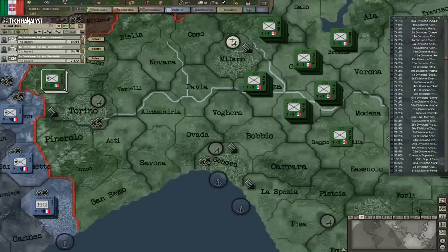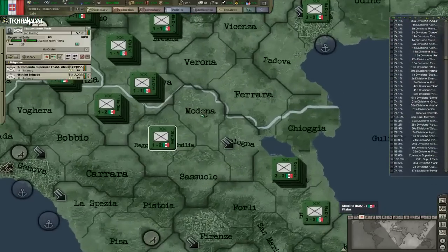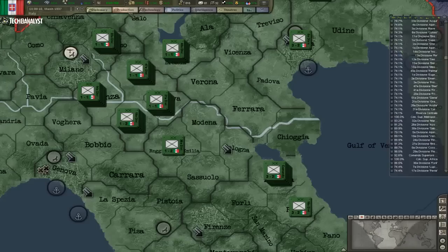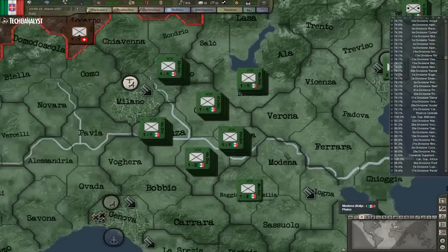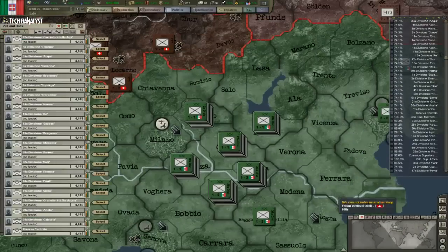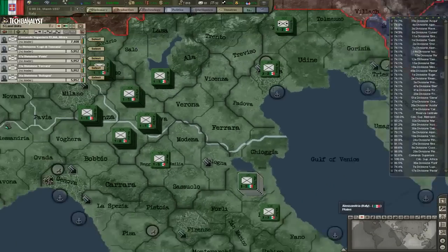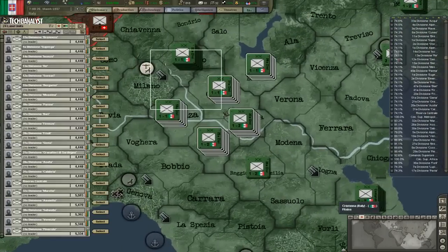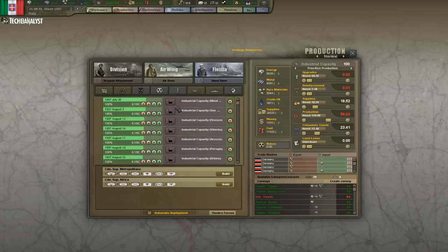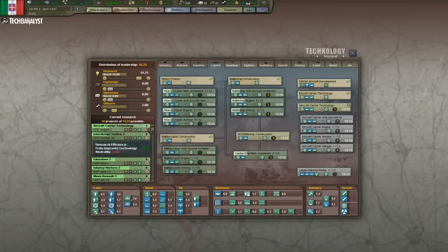Wondering about what should be done. I think we could make some more mountaineer divisions, but we gotta concentrate on the art first. Once we finish the art for all our infantry, we can do other things. I was thinking about also making the mountaineer divisions in the meantime. I'll have to wait until the IC is finished first, then we'll decide more.